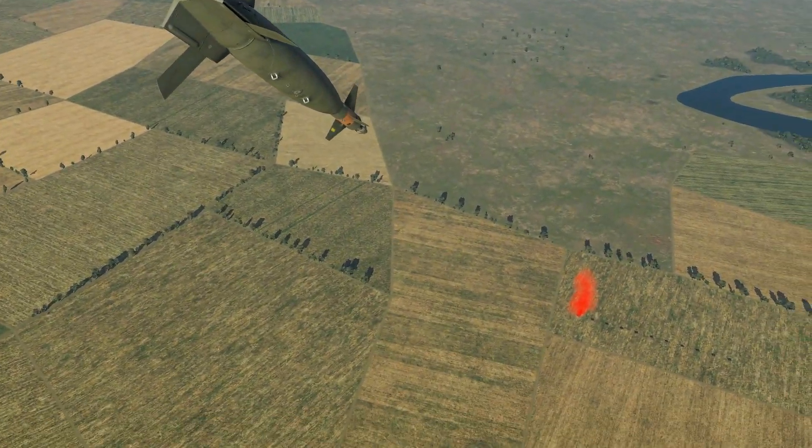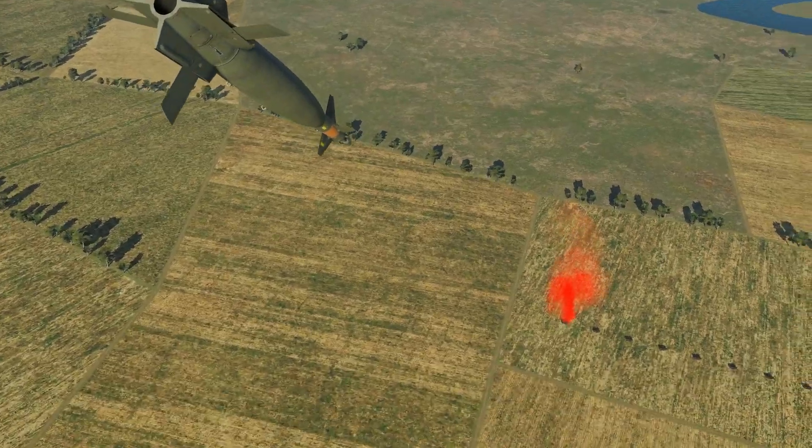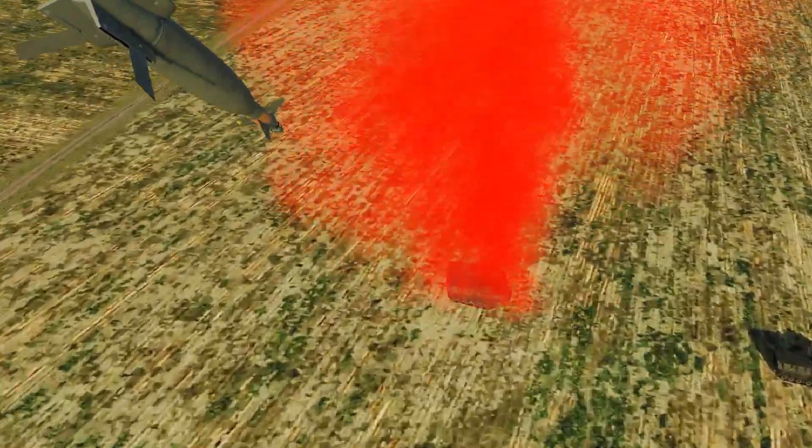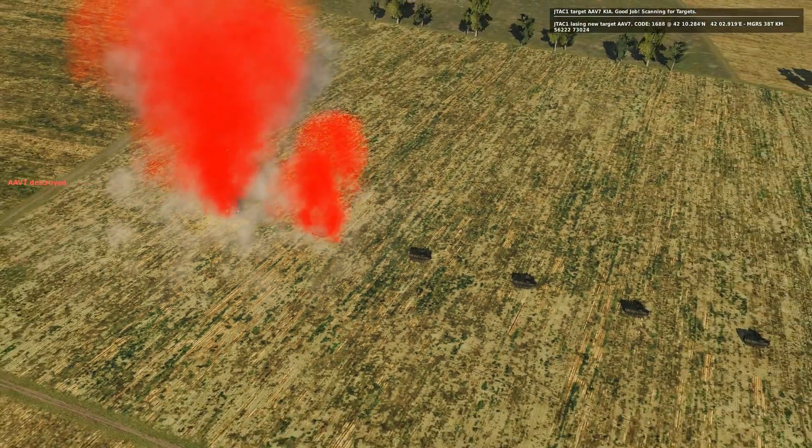It's about to appear — drop. That is one bomb away. Let's pull out and check the bomb. Looks pretty good — we have guidance. Kaboom! That's done. Now the JTAC is smoking and lazing the next target.